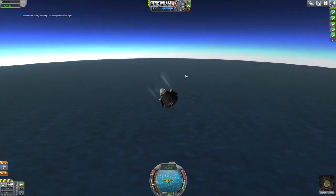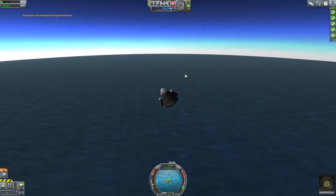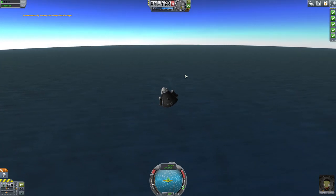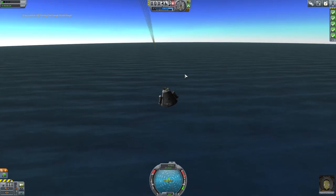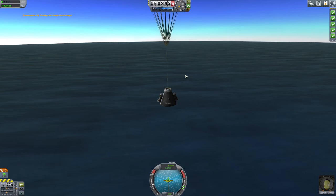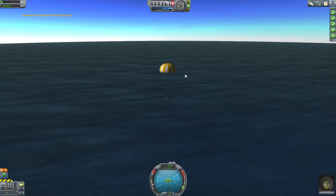As we start to descend and the G-forces come down, we're going to let it get down to about 212 meters per second — she's falling very rapidly. There we go — just a very quick high-G maneuver slowed it down enough. We launch the parachute and we have a successful third mission.